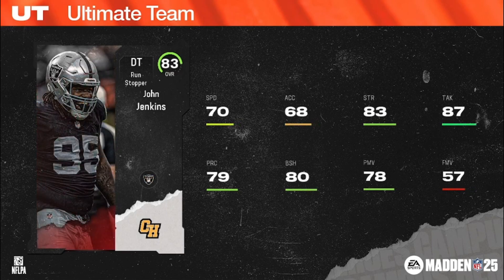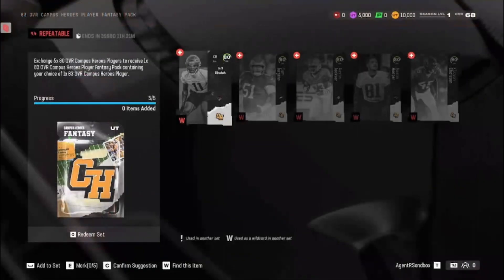Finally, a team legend: Big John Jenkins, 83 overall run stopper defensive tackle, 6'3", 327 pounds. Team chems: Raiders, Dolphins, Bears, Giants, Seahawks, and the Saints who drafted him in the third round in 2013 out of Georgia via Mississippi Gulf Coast Community College. Other MGCCC Bulldogs include Dante Moncrief, Vick Ballard, and Tremaine Brock. Here's that 83 overall fantasy pack: exchange five 80 overall Campus Heroes to receive a fantasy pack — your choice of an 83.